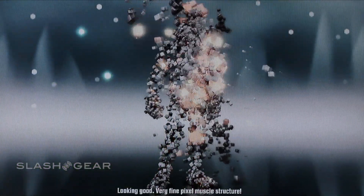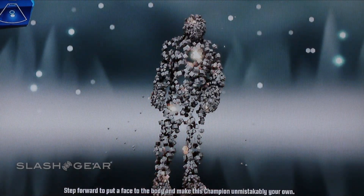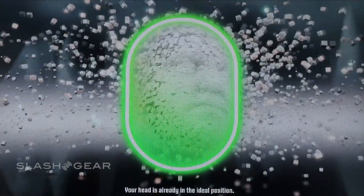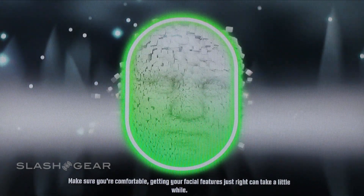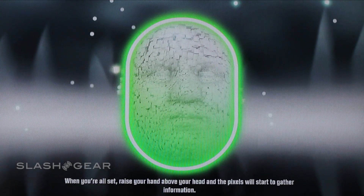Very fine pixel muscle structure. Step forward — put a face to the body, and take this champion to the next stage. You could hold it there. You are about to get some quality face time with these pixels. Your head is already in the ideal position — make sure you're comfortable getting your facial features just right. It can take a little while. When you're all set, raise your hand and the pixels will start to gather information.